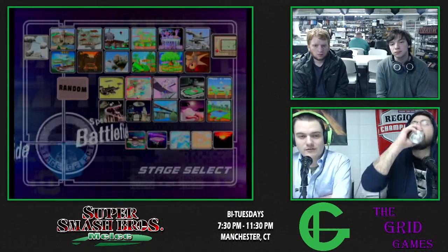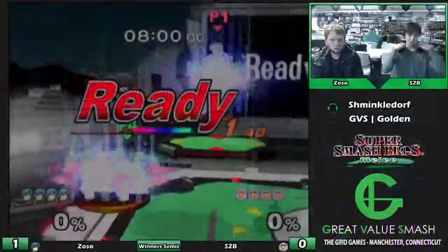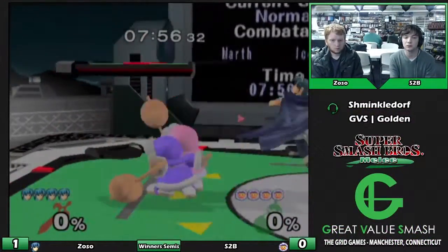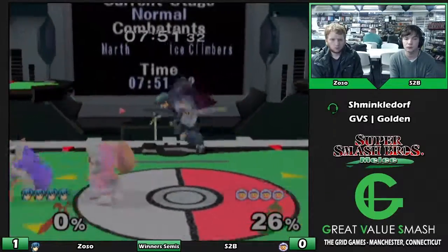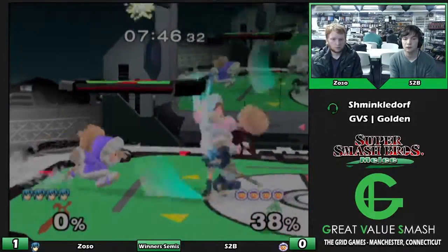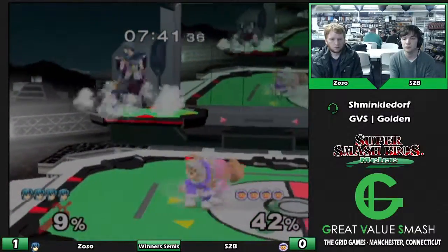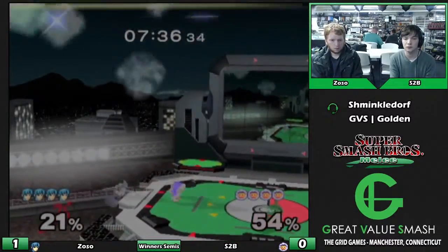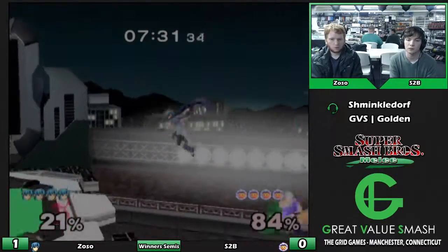I'm guessing Zoso banned Dream Land. I was going to guess either Stadium or FD. They're going for the neutral start, because that was a very bad position for both of them. Pokemon Stadium is especially susceptible to weird start-of-game things, especially with Marth starting out underneath platforms, just because of being in tipper range so easily. That was a good combo - got Nana way up in percent real quick and just hit it with the tip.